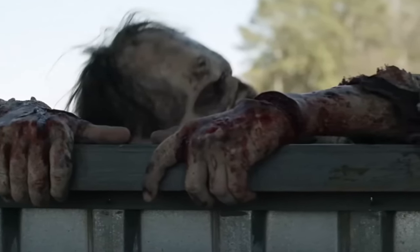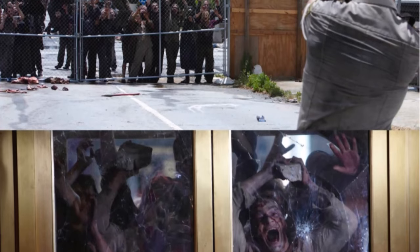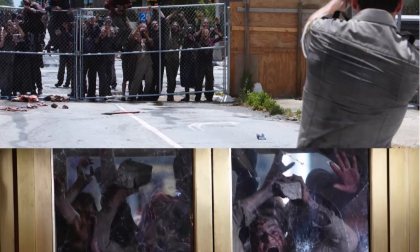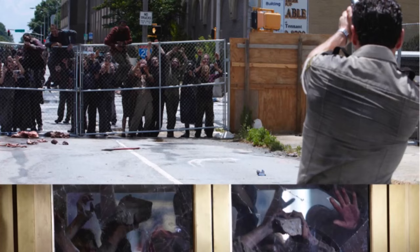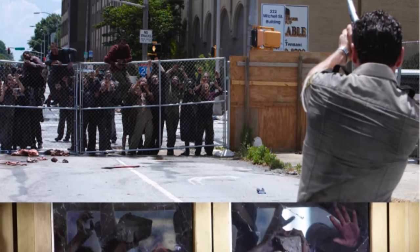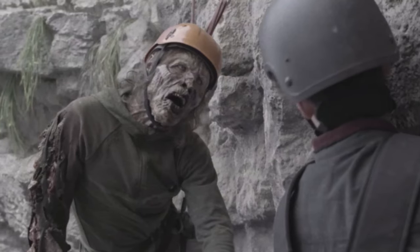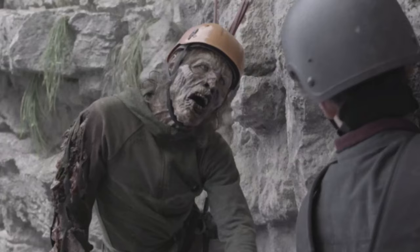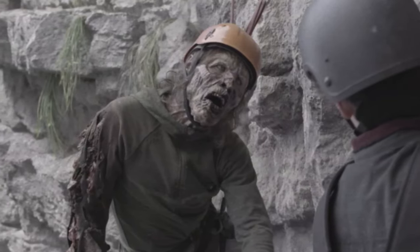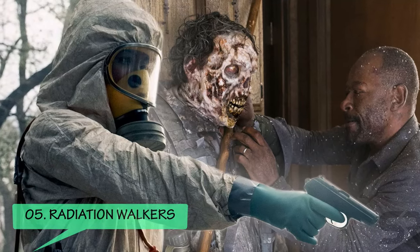Number 6: The Climber variants. Climbers are a specialized variant distinguished by their remarkable ability to scale walls, manipulate objects, and even operate doors. Their exceptional strength, problem-solving intelligence, agility, and adaptability in navigating obstacles make them a formidable threat to survivors, allowing them to access areas otherwise inaccessible to other walkers. They are deadlier than the previous variants and can be considered a high-level threat.